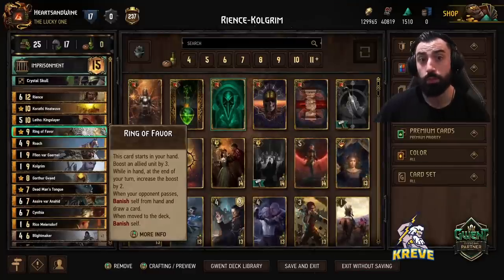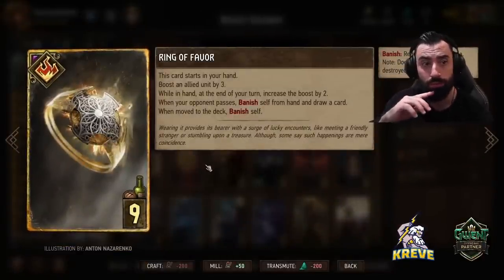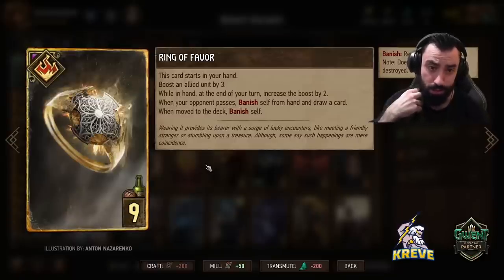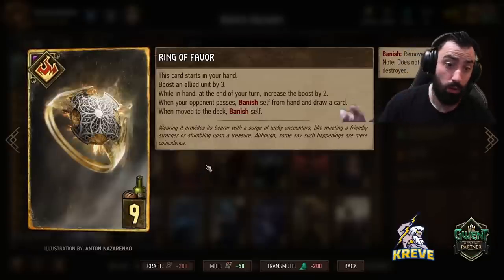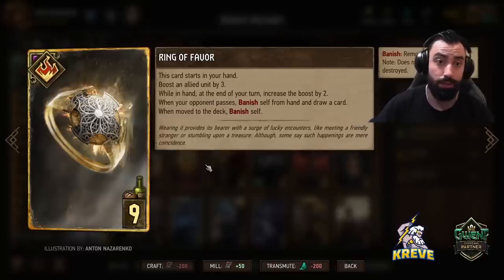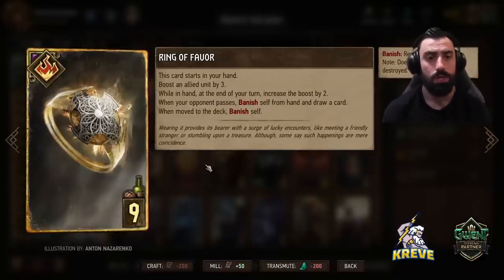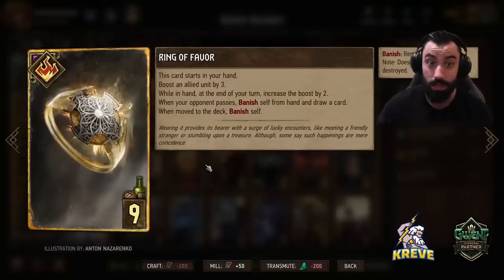Ring of Favor helps with round control. It starts in your hand — boost an allied unit by 3, and while in hand at the end of your turn, increase the boost by 2. When your opponent passes, banish self from hand and draw a card. We really want round control and are willing to play deep into round 1. Once we've played all our thinning and clogging for round 1, play Ring of Favor as a final play, boost something very tall, and hopefully it gets you round control. It also provides thinning in some cases.